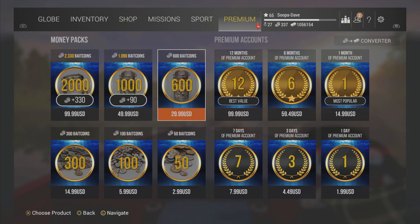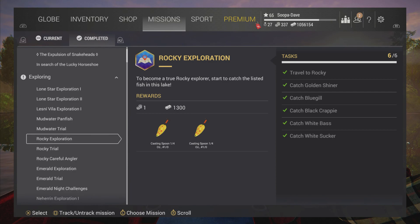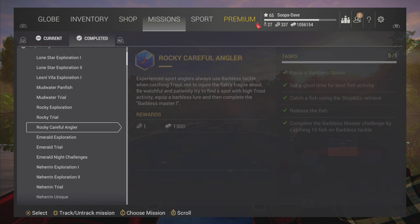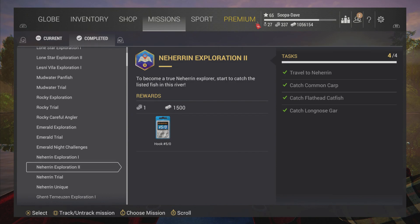Another way to get bait coins is through missions. If you go to any of your missions, you can see bait coins listed under rewards. There are plenty of missions to do, and I highly recommend doing it that way. A lot of these don't take very much time and are very effective — they also give you other gear that helps you as well.